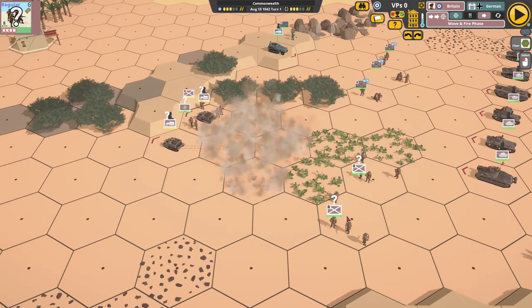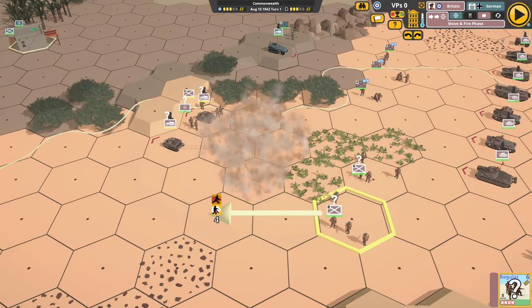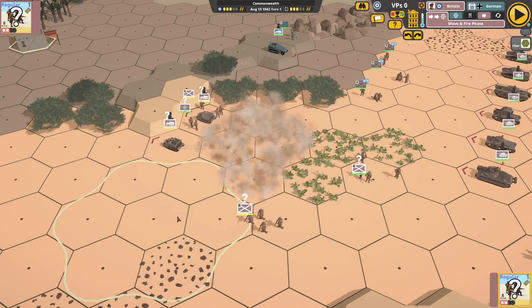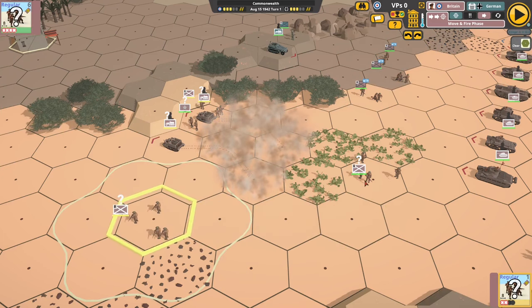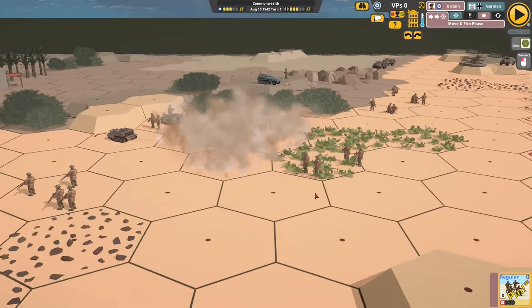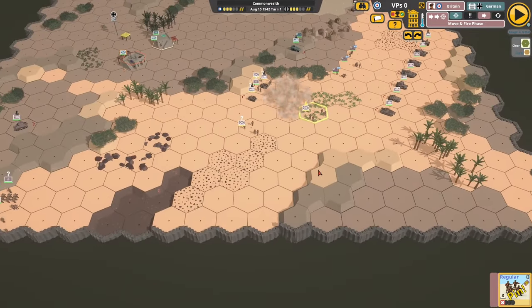Cactus is new desert scenery. Infantry can move a long way, but if you walk your men into cactus they don't like it — they get pinned. They'll steer clear of cacti, so be aware of that when planning movement.